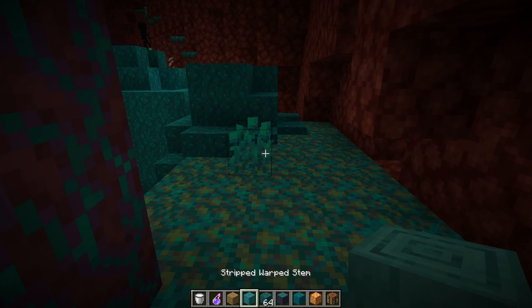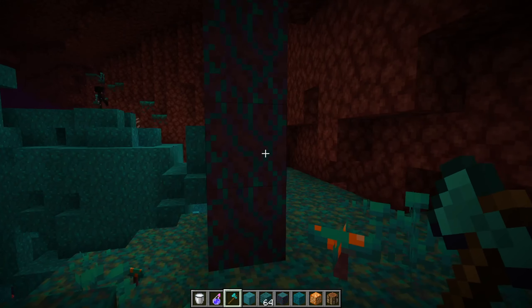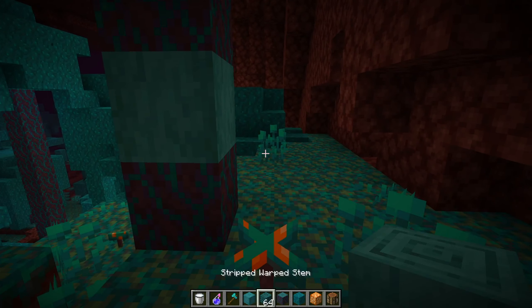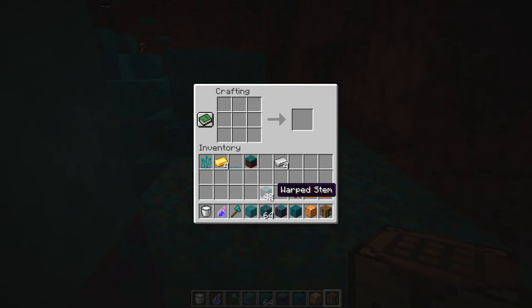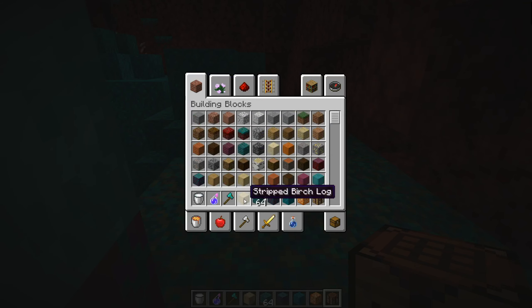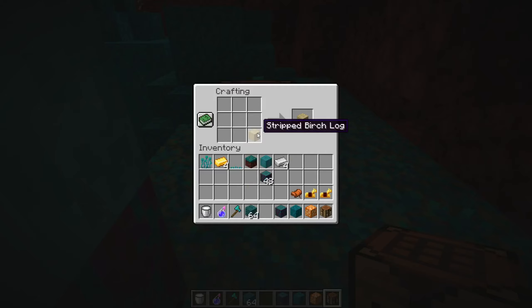What can you do with those new trees? Let me get an axe. Like all other trees in Minecraft you can make stripped logs out of them, and you can craft on the crafting table to make wood planks. You get four planks out of warped blocks - it's normal now. I think in the 1.14 update you got three planks instead of four.